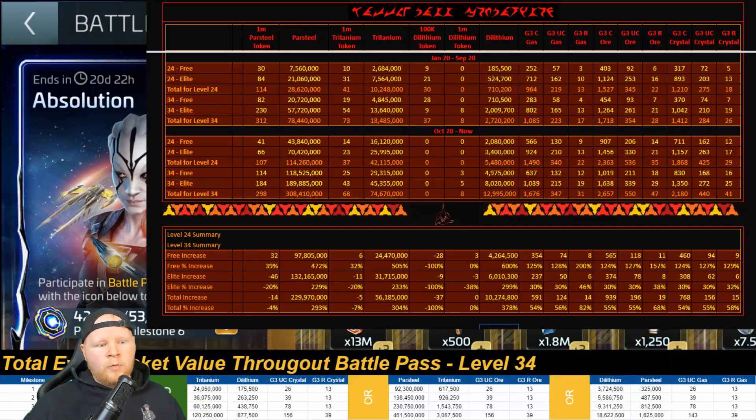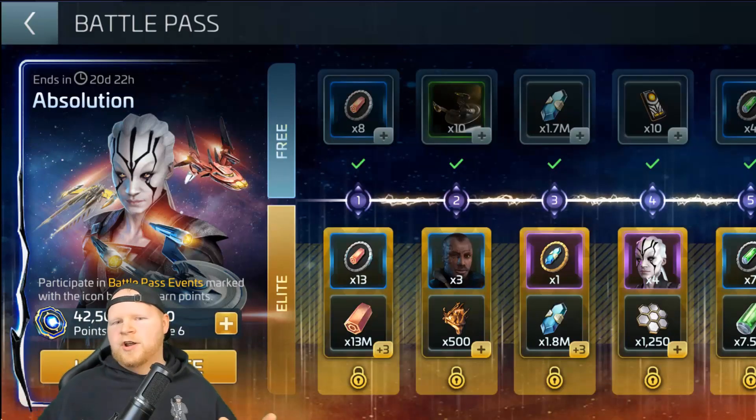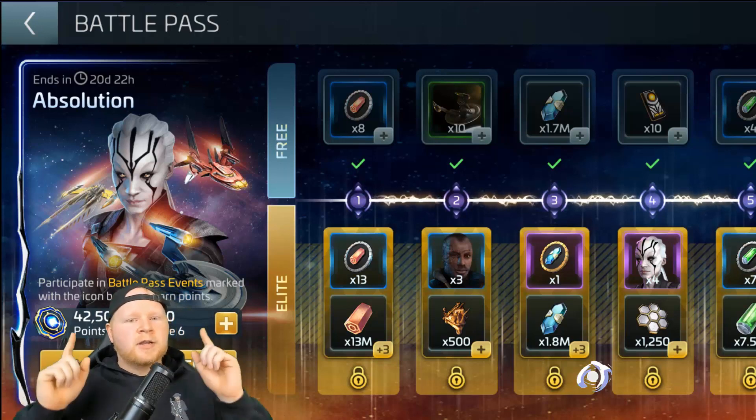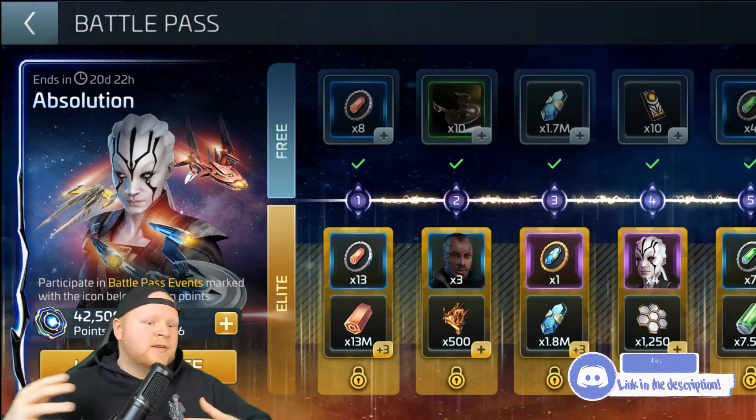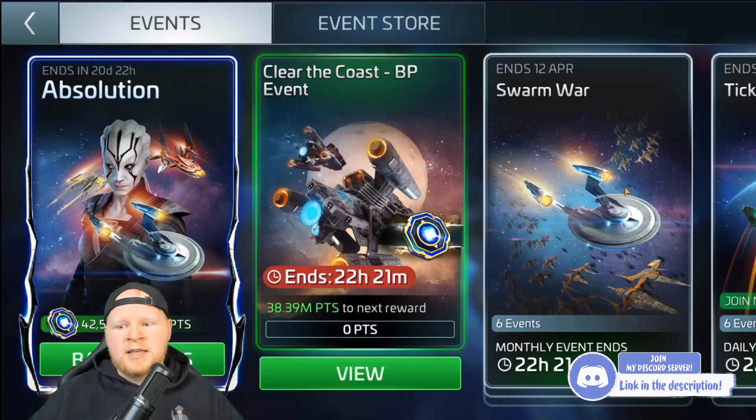The main point I want to make in this video is to give you raw numbers from the dev team, as well as a beautifully laid-out spreadsheet by StewieDoo, to show you that yes, they have actually improved a tremendous deal — the amount of resources and uncommons you're getting in the game. Is it enough? Well, no, it's never enough because we always have stuff to upgrade. But has it improved over the past year? Yes. And the sentiment that it hasn't simply doesn't add up.